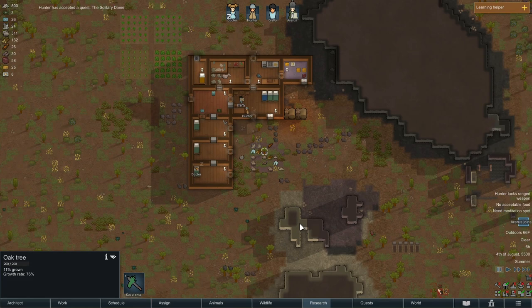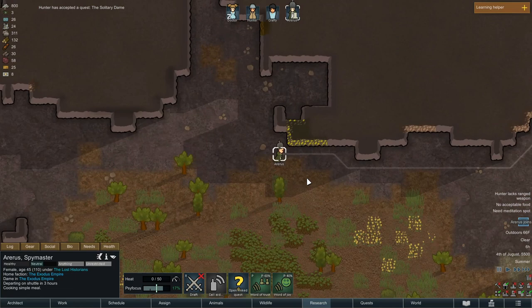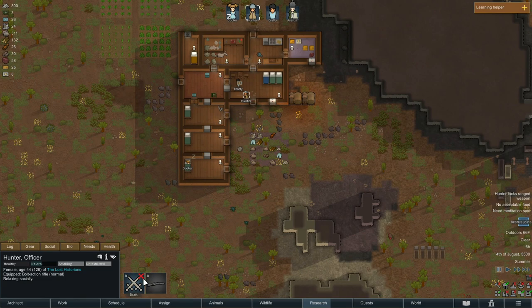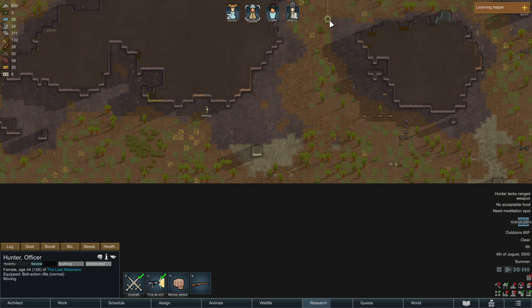Why does Hunter not have a ranged weapon? Oh, that's Eris that does not have a ranged weapon. So we need to go and protect Eris. We're going to go ahead and send Hunter out there to see if we can go meet up and try to find where this squirrel is, because I'm sure it's not far behind.